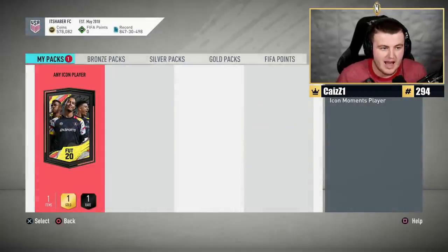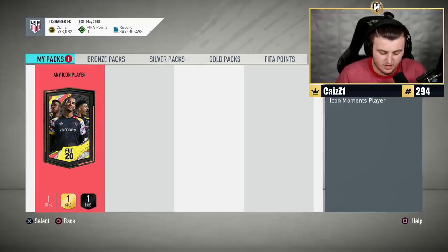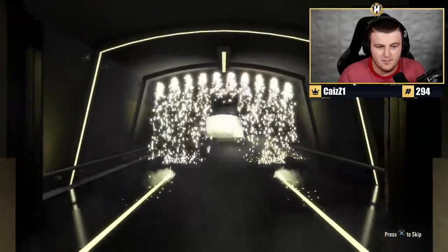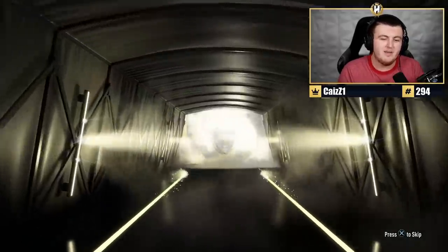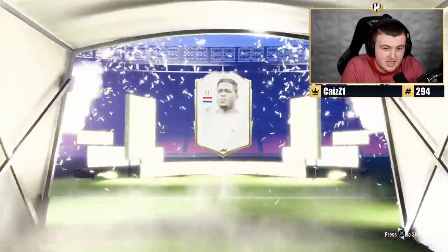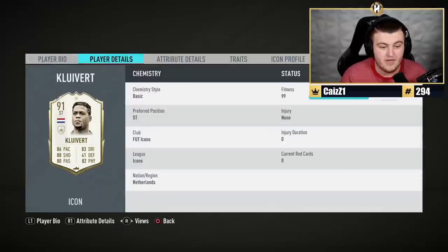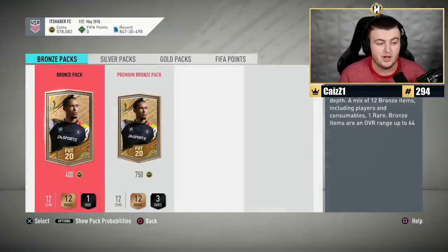Now it's time for the Any Icon Player Pack on my account. Let's see if we can get something good — a decent icon after all we've been through to get the pack. It's Dutch, striker — it's going to be Kluivert's prime card. The rating's decent and he'll obviously help with chemistry in SBCs. 91-rated is good for an SBC — good fodder. We'll take it.